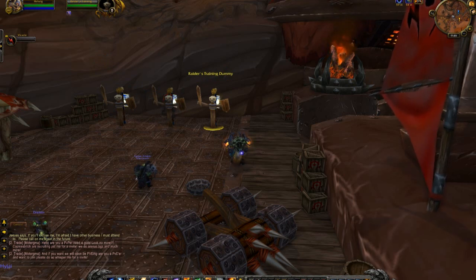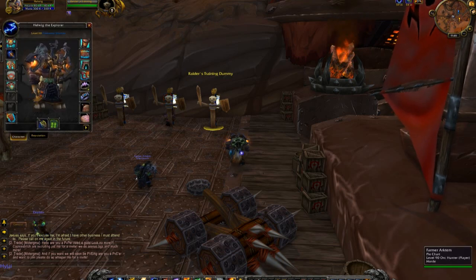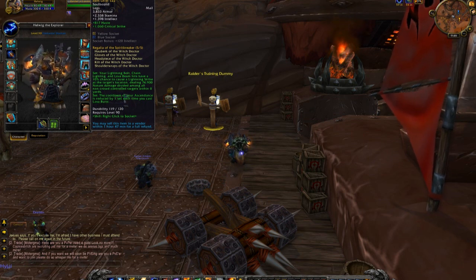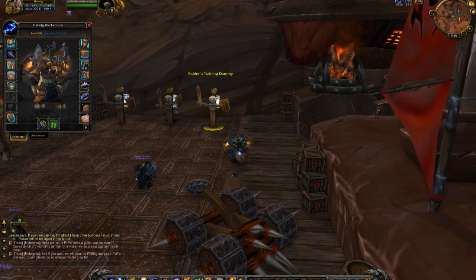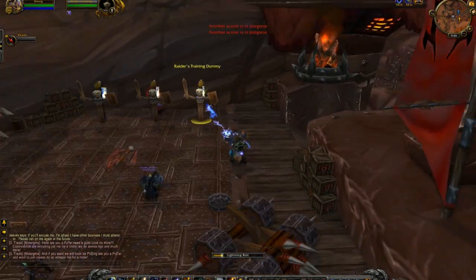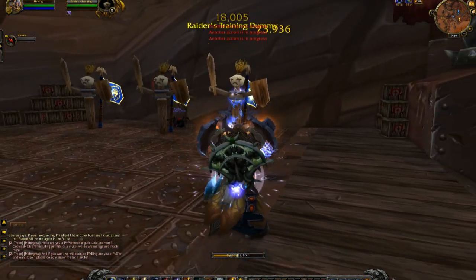This one is the Shaman — this is the coolest one, in my opinion. I didn't even know this one was in the game. Let me read exactly what it does: Lightning Bolt, Chain Lightning, and Lava Beam have a 10% chance to cause a lightning strike at the target. So let's have a look. I'm going to start with Lightning Bolt and you'll see what it looks like. 10% only, so it might take a while here.